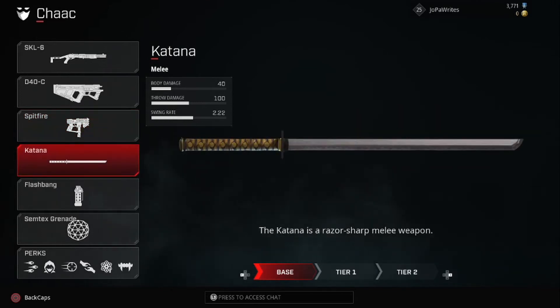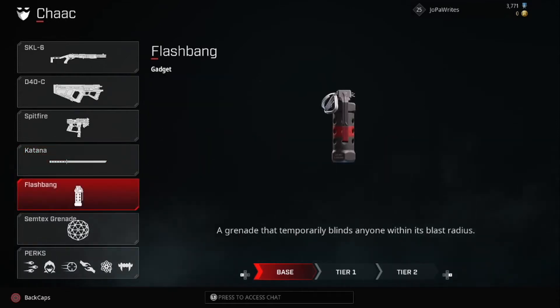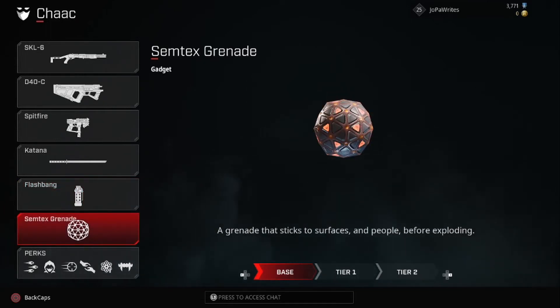He's got the Katana as his melee weapon — throwing it at enemies is an absolute blast. His flashbang is very strong; in Rogue Company it lasts for a really long time. If you use it correctly, it can come in handy very often. This is the best non-lethal grenade in the game in my opinion. Getting blinded by these flashbangs is absolutely annoying and will get you killed a lot.